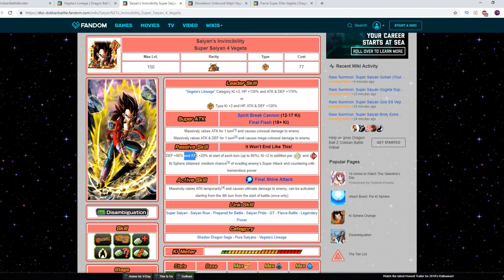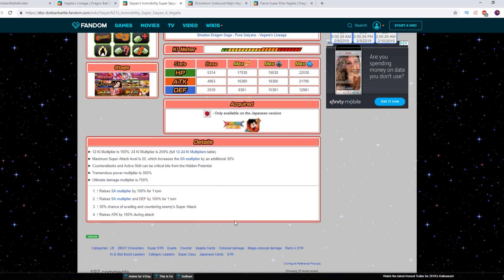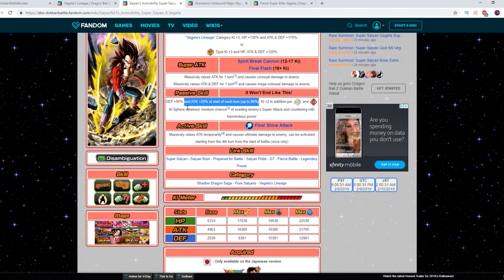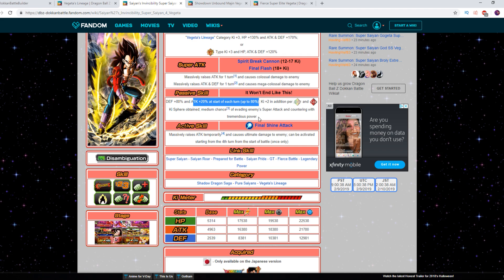He starts off with defense and attack plus 20% at the start of each round, up to 80%. The thing to know is there was a post suggesting he could get this even on turns he's not there, but then a correction post on Reddit about a week ago clarified that no, he actually only gets this boost on the turns he is there. I'd have to go back and literally test that, but I'm pretty sure it's when he's there based on how I monitor his attack going up.